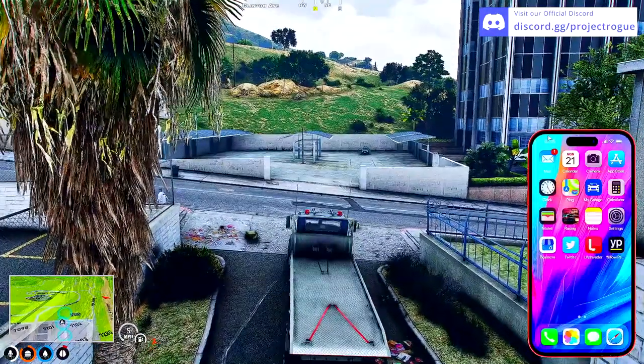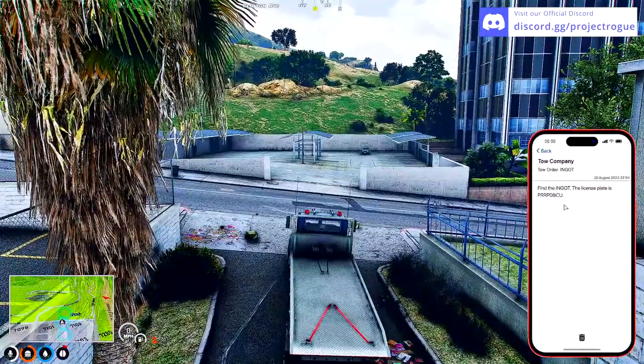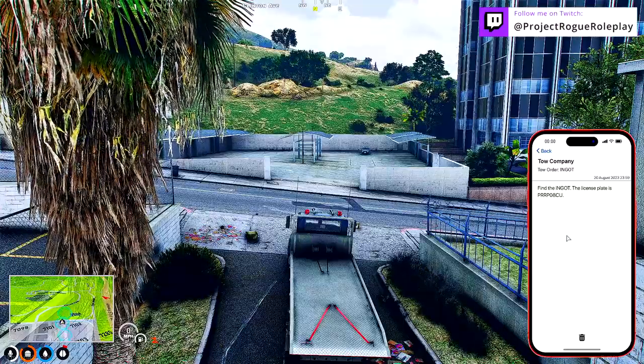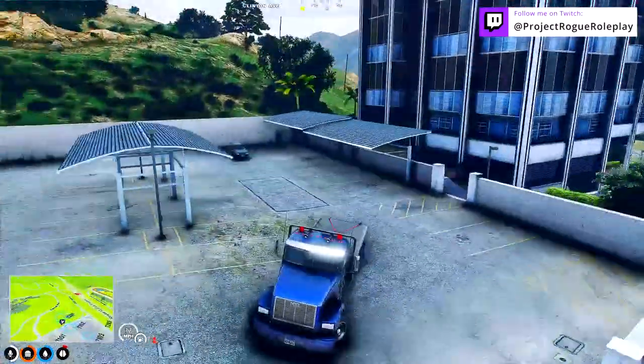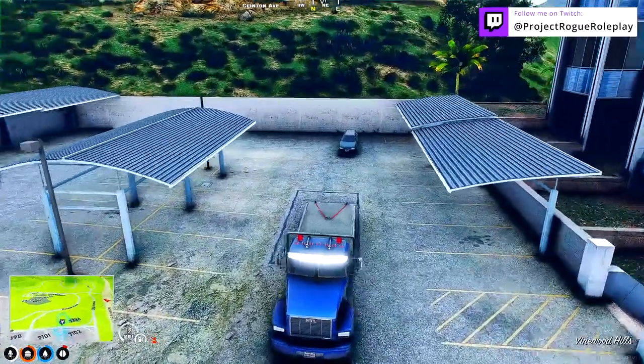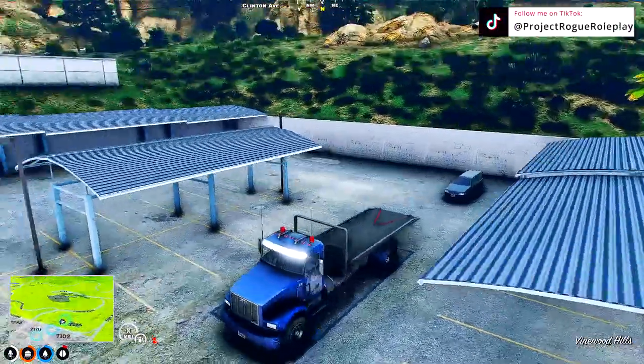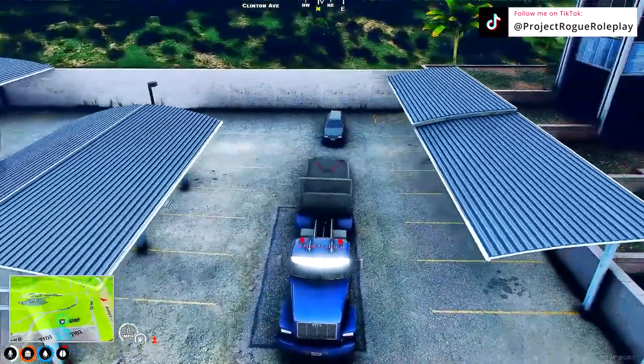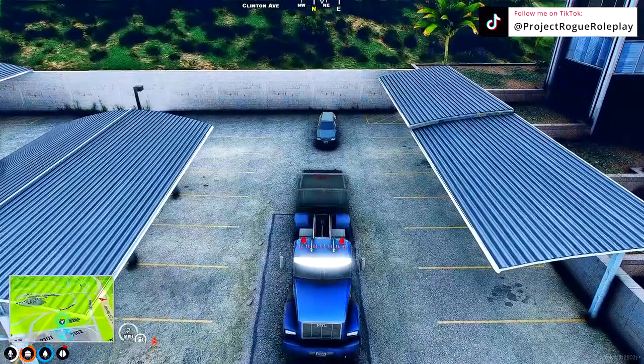If we open up our phone we'll see that we've gotten an email for this job, and we can verify the plate. Once we've verified the plate and model of the vehicle we can locate it and then hit G when we've gotten there.